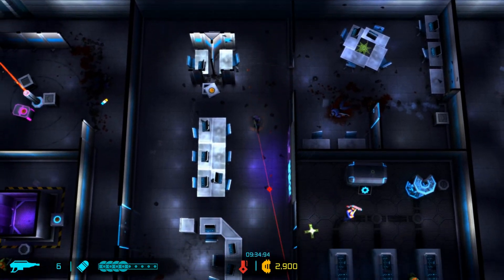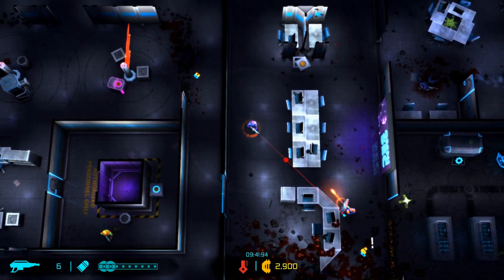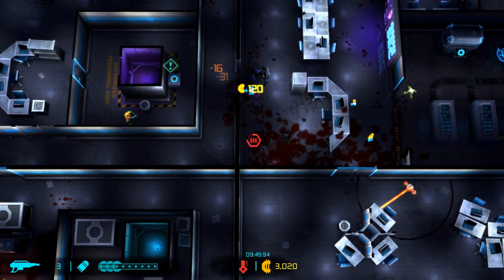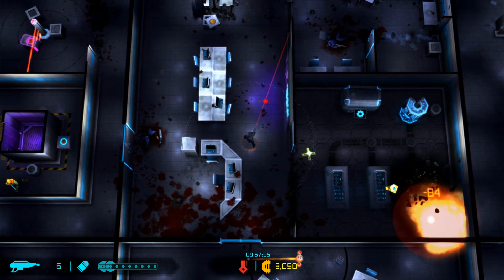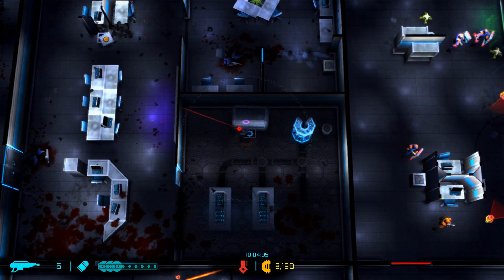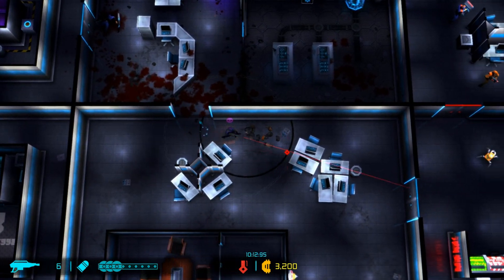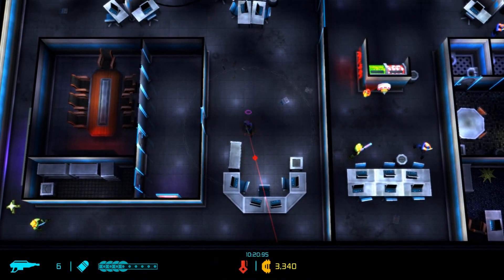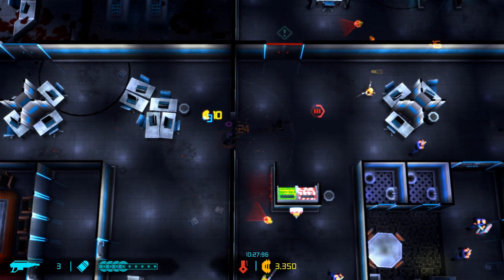Nothing in there. There's another enhancement station - we might get lucky. We have the medi-plus floor heal so we can heal 15% after each level, or we could get the nanites: 10% of collected energy cells into health. We'll get the nanites one. We can slowly regain some health. We have a pretty powerful weapon but we are very low on health - I'd really like to find something to get health higher up before we get to the boss.